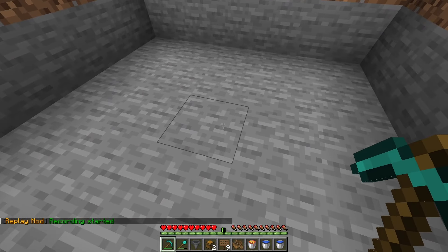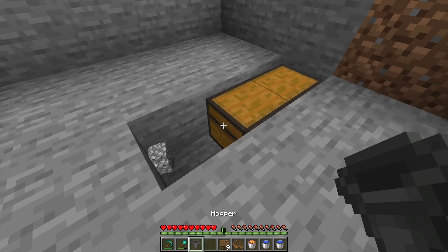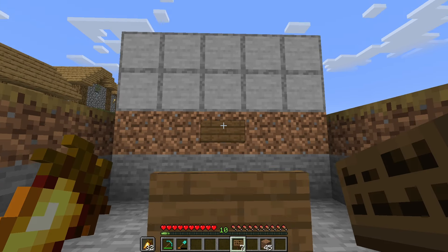Head inside the hole you've created and dig out 3 blocks. Place down a double chest with a hopper facing into it. Now take your signs and place one on top of the hopper and then place more as you see here.